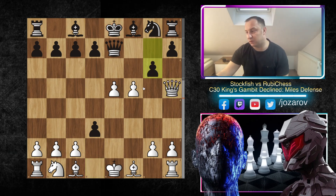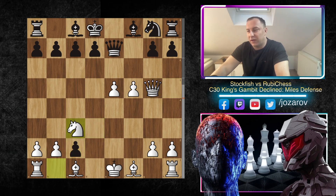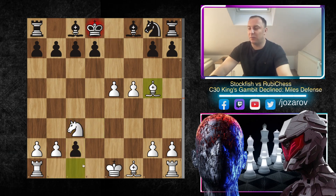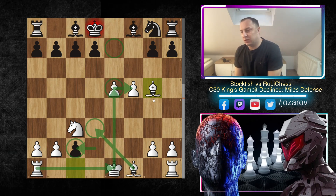After Qh5, g6 is not possible because White simply takes. If you want to play something else you have to play Kd8, but with Qg5 this is in my opinion game over for Black. You can maybe take but after Nc3, the problem is these pawns are weak and will be taken. With Kd2, Kc2, these two pawns are causing many positional problems in Black's position, and afterward they will be supported with ideas like Bd3, Kd2, and Rook to e1.